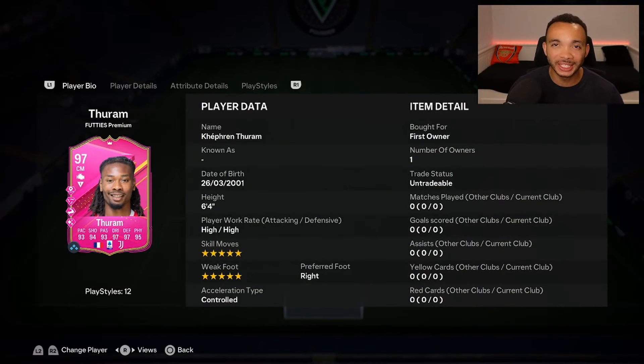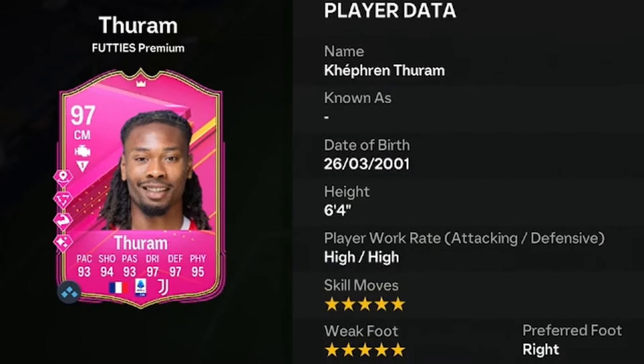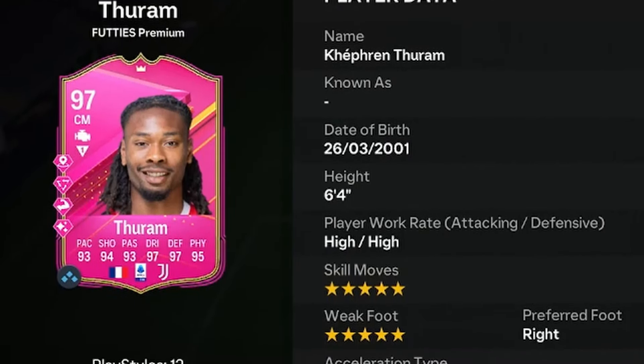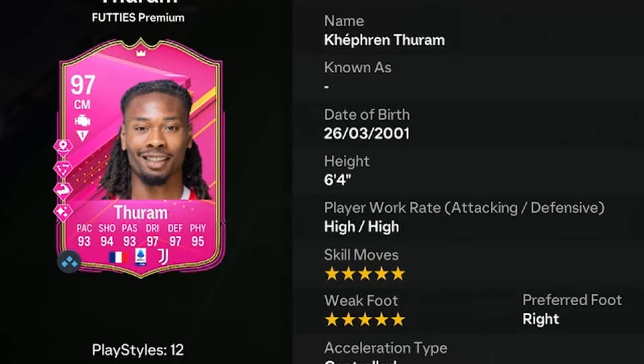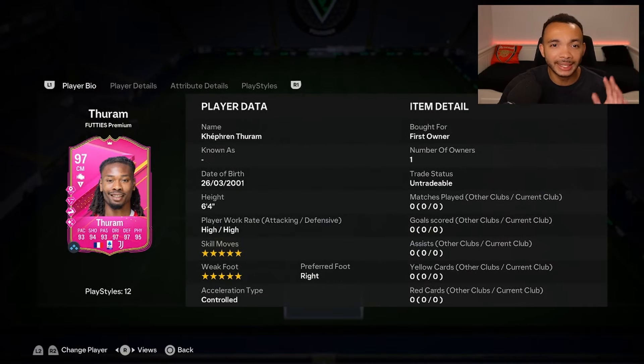Let's look at 97-rated Futties Premium Kefren Turam. He's 6 feet 4 inches tall with a taller normal body type, high/high work rates, right footed with a 5-star weak foot and 5-star skill moves. To get this card you need to complete the new Transfer Upgrade SBC which is an 88-rated squad, then play one game in any game mode, and you get this card which looks really good.